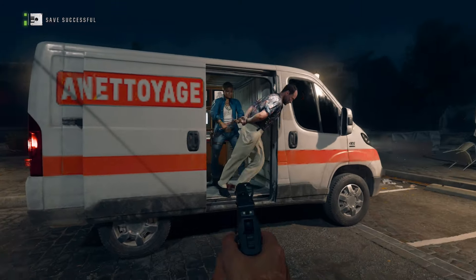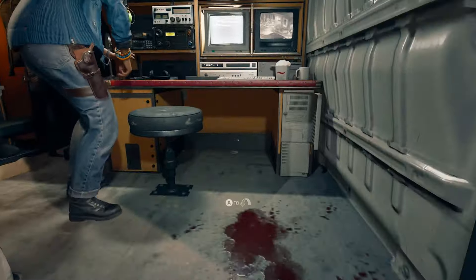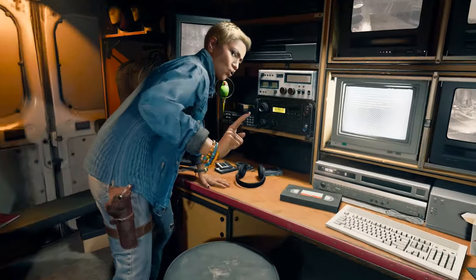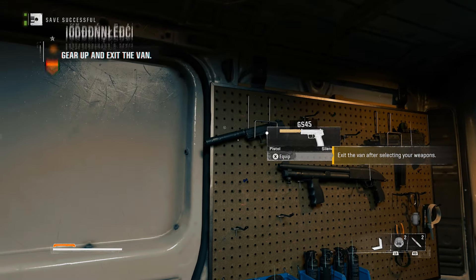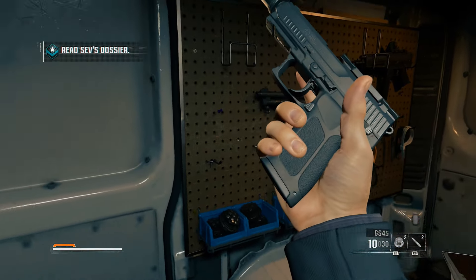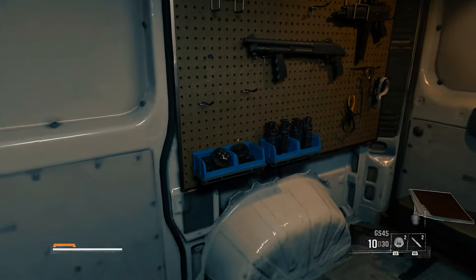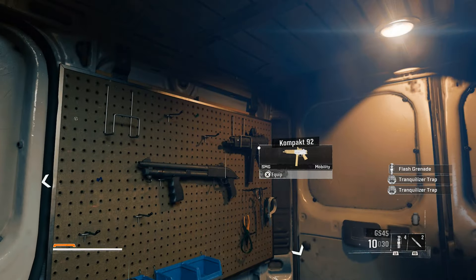Once you get in the van you're going to have a short cutscene. Once the cutscene is over you can pick up your gear here. I highly recommend the suppressed pistol. You can pick up the flashbangs and stuff if you want, but they're not really necessary since we're going to be finishing the mission in stealth. Once you're ready, exit the van.